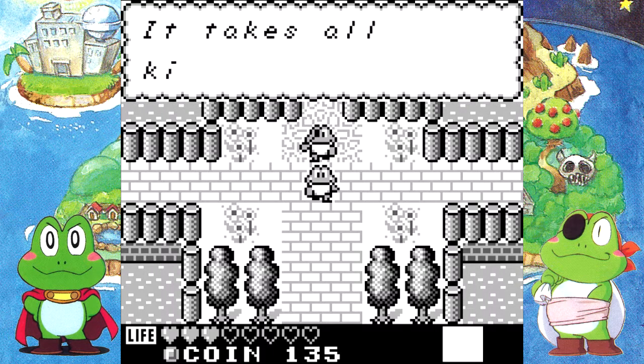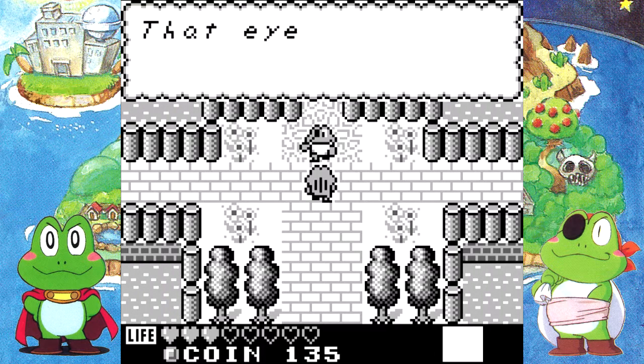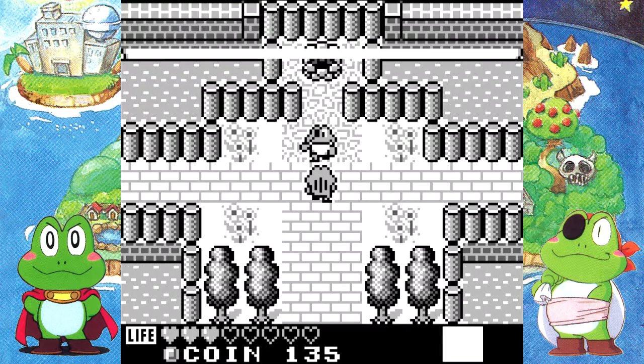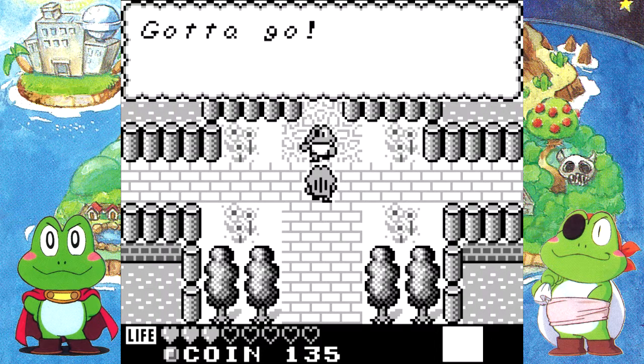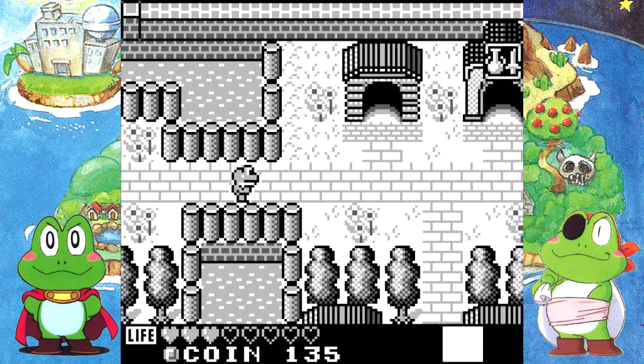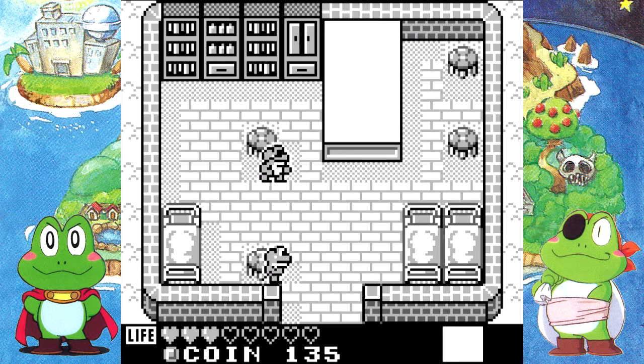'Hey, I couldn't help but overhear. It takes all kinds, eh? I'm sure you'll sort it all out.' You seem familiar — that eyepatch. Jam! Now I remember. 'Gotta go.' Wait! I need a new best friend! Get back here! Come on! I'm accepting auditions — please be my new best friend.